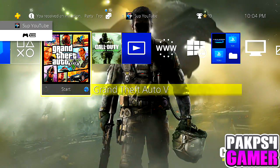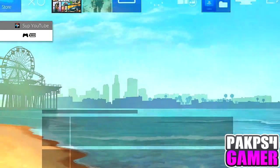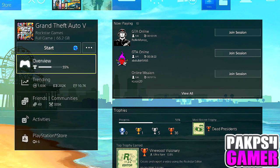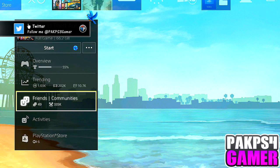Now hit the PS button, go to GTA 5, go to recent activities, and pick a recent activity such as bounty shopping or whatever. Simply start GTA Online and cancel that alert.